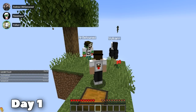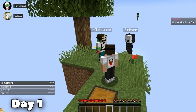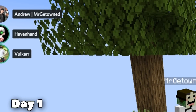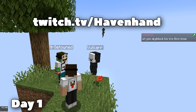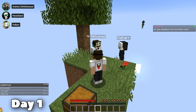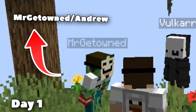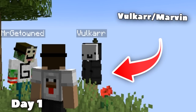There's something really special about starting a Skyblock world for the first time, so let me give a tiny bit of information. As you can probably tell by all the widgets on the screen, I am streaming this on my Twitch at twitch.tv/havenhand. I'll put a link in the description below. As this is a group effort, let me quickly introduce my friends: on the left is Mr. Get Owned, otherwise known as Andrew, and on the right we have Vulcar, aka Marvin.